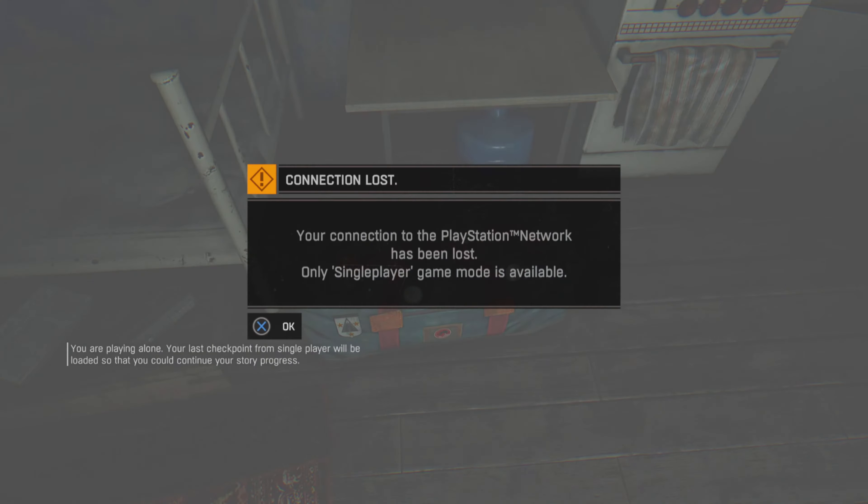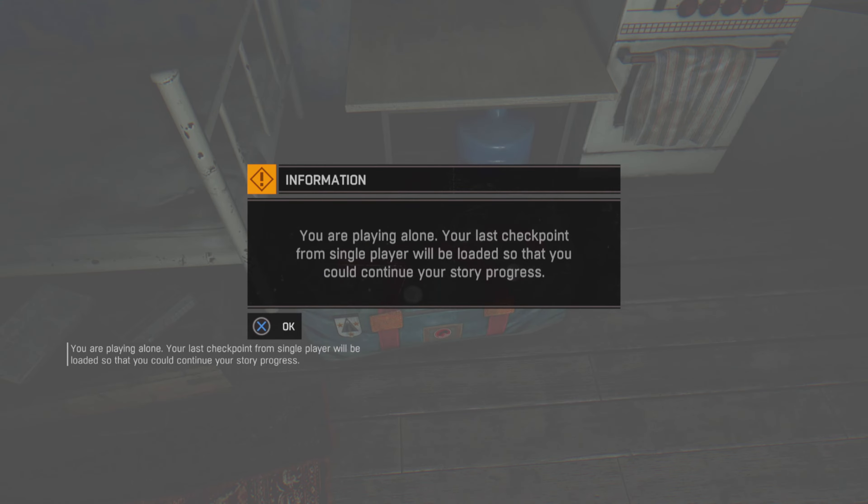You should be getting a black screen. Hopefully when you guys spawn in, you'll be given an alert just like mine when it pops up on the screen. You're going to accept this, then you're going to get another alert saying you're playing alone at your last checkpoint. When you accept this, you need to spam square as fast as you can.